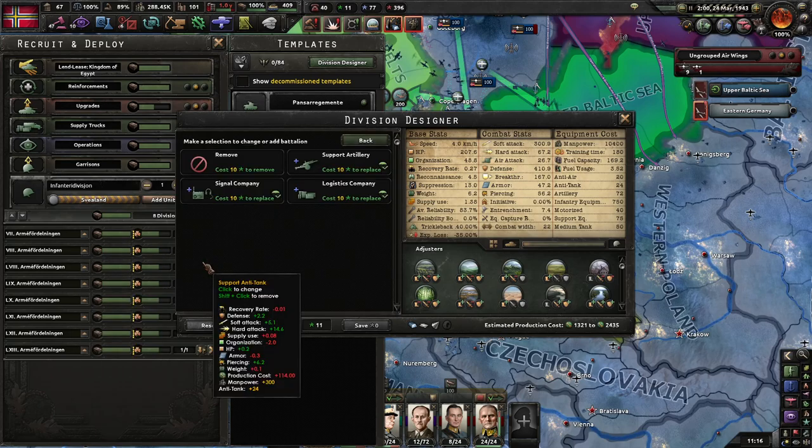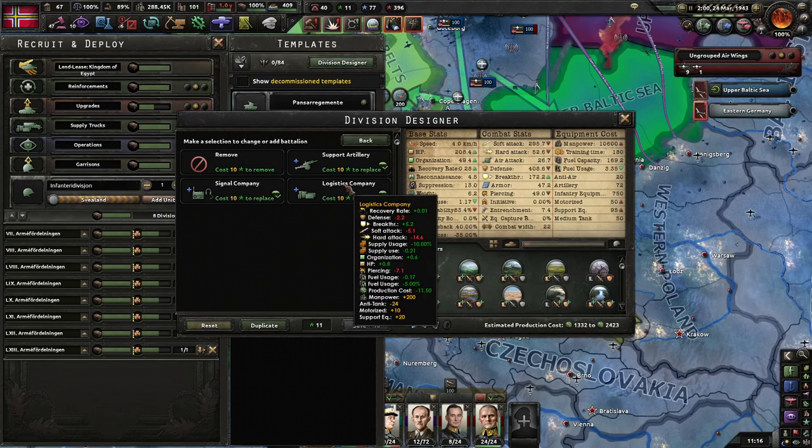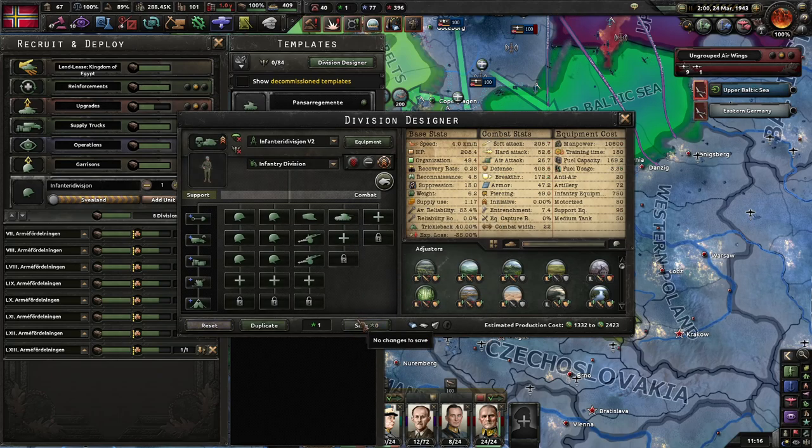I'm going to replace the support anti-tank. We do lose some piercing and a lot of defense, and a lot of hard attack and piercing. But we do use less supplies — I think that's worth doing.